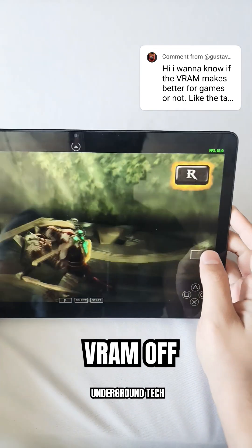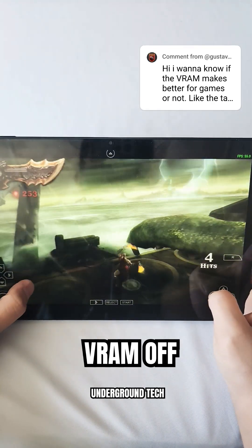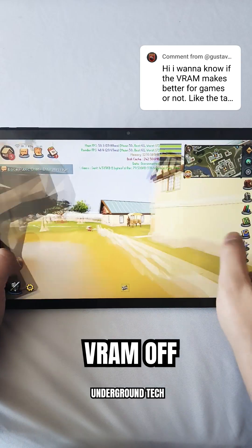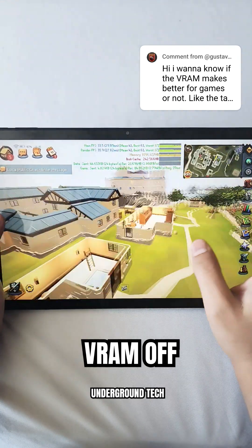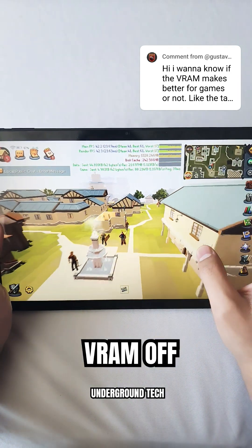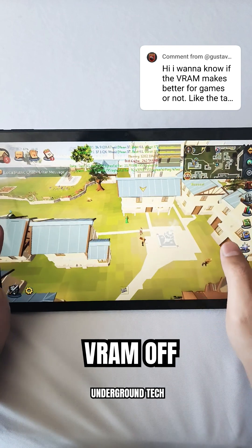I think I saw it touch 56 just for a single second, so not as long as it was before. There's 55. Rootscape is more or less the same even with VRAM off. I don't want to say it's a tad smoother, but just based on the FPS rate it almost looks like it was performing better for a second. But give or take, overall it just seems like VRAM is unaffected.